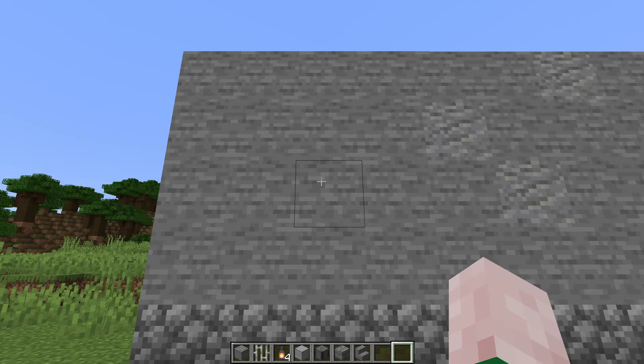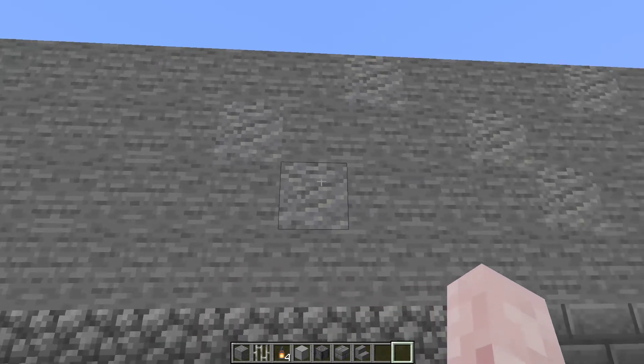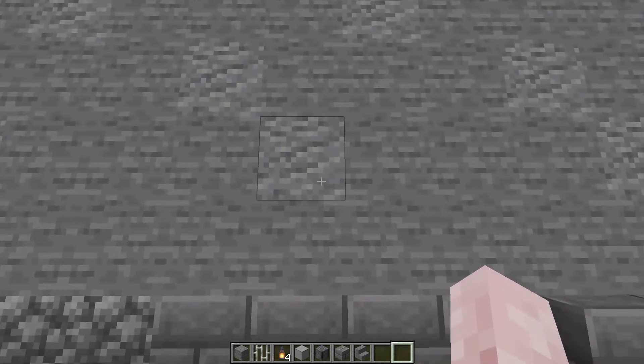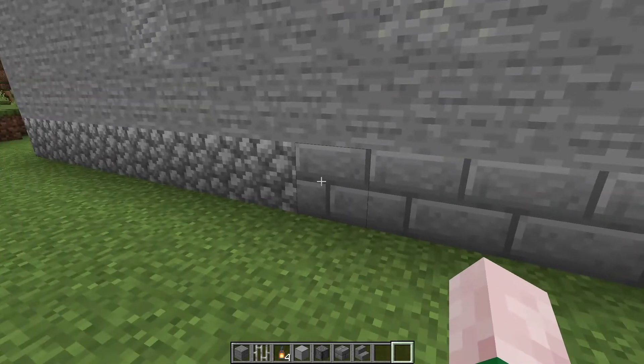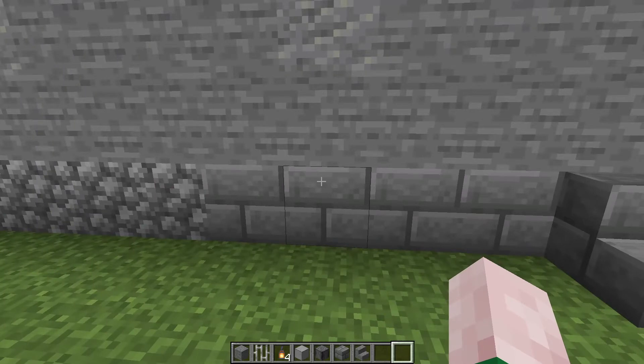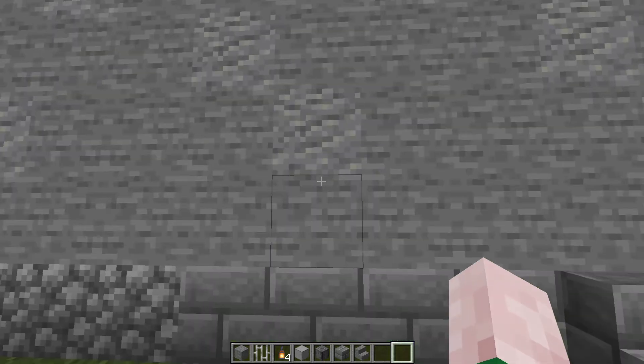And I shall do this quickly because you have all seen beautiful walls — you all know how to build a wall. But maybe you need some inspiration. And what I do here does not only apply to walls. So step one, I have added a bit of texture. Step two, I have changed my mind for the first, but not for the last time, and I've introduced stone bricks, which I think are a bit better.